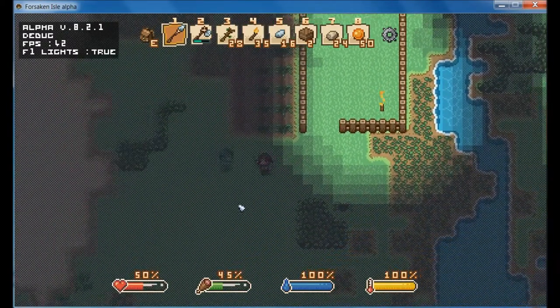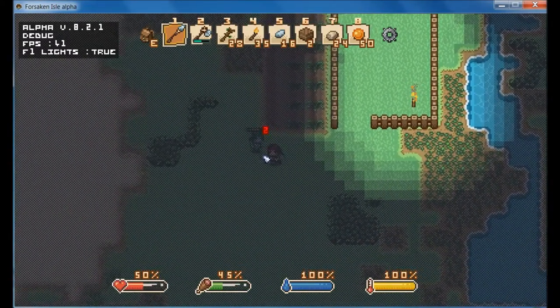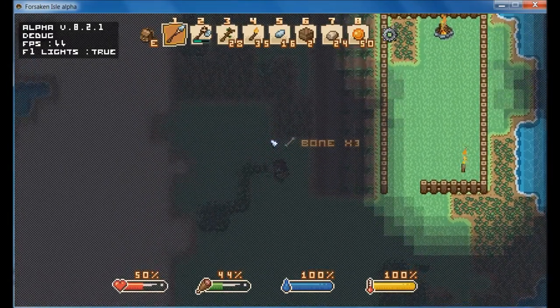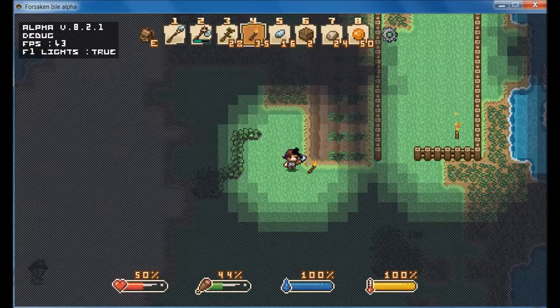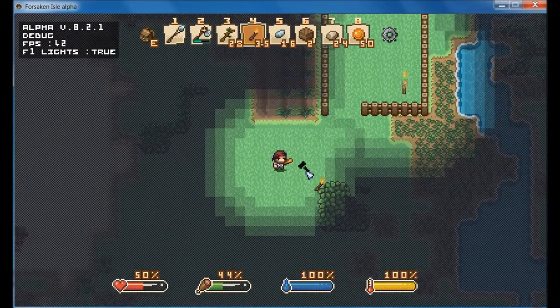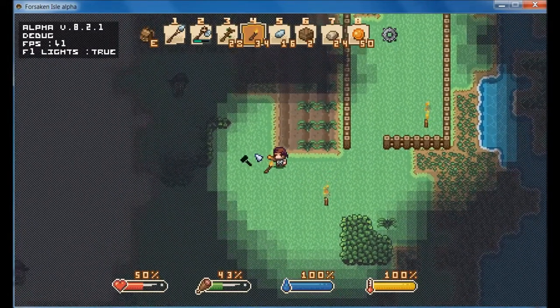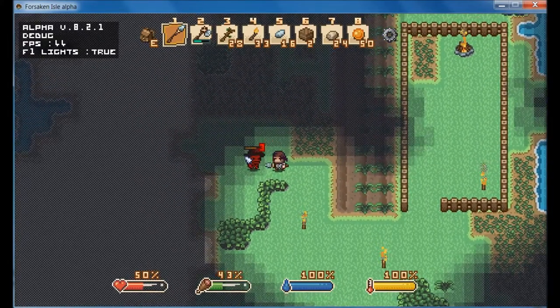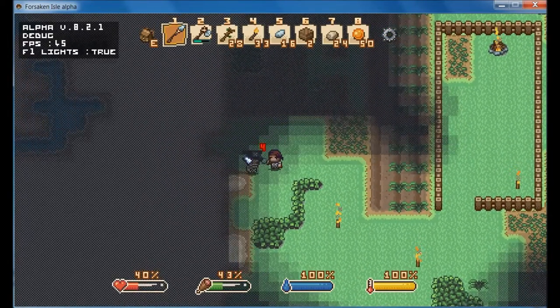Now we've got a zombie over here. So let's quickly make sure he's not going to be a problem. Look at him. He's just like, yep, you. I'm going to wait for you out in the shadows. And he got me. You little bastard.